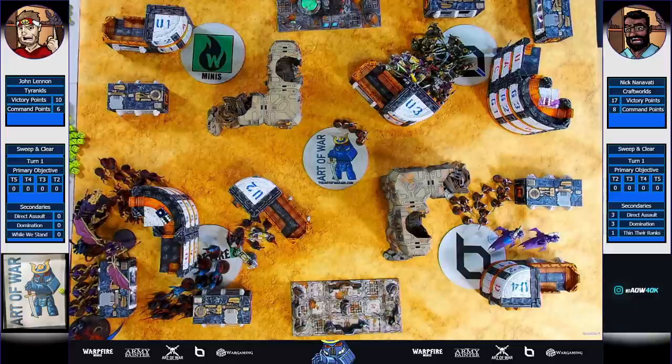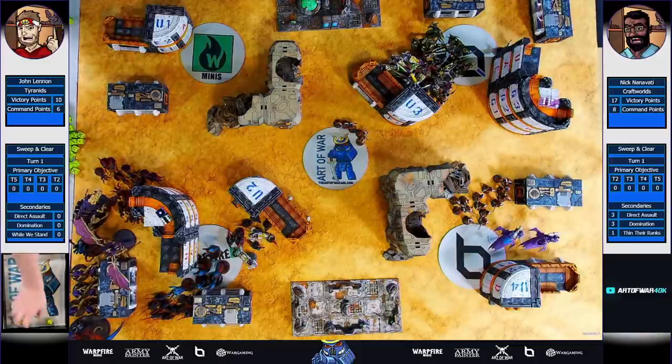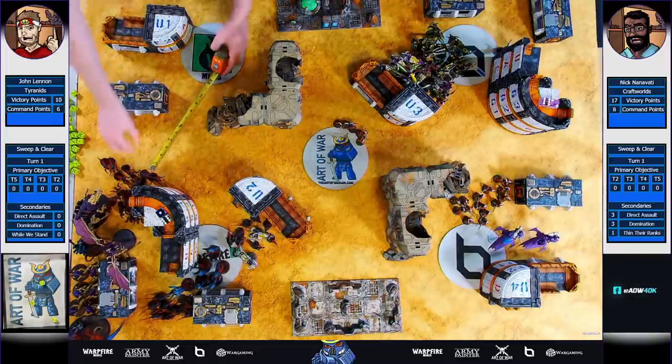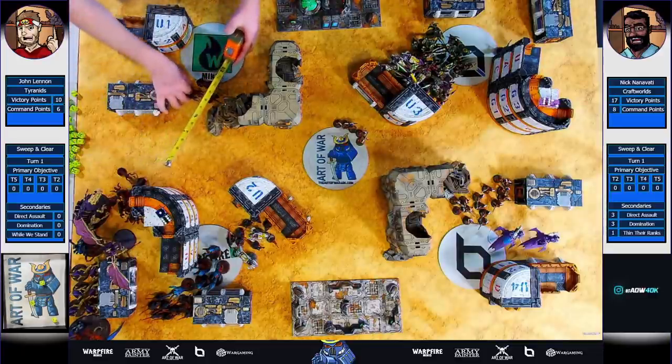Turn one Tyranids: first we advance the Formagaunts a healthy 13 inches to push screens out and put some guys onto the objective. We'll sneak them up, staying hidden from the Eldar — make him come out and be more exposed if he wants to come out here. And we'll make sure that if a Warwalker arrives, it won't get a chance to charge the Exocrine. We're also going to advance the Termagants to charge into that one model and use that to get free movement forward.